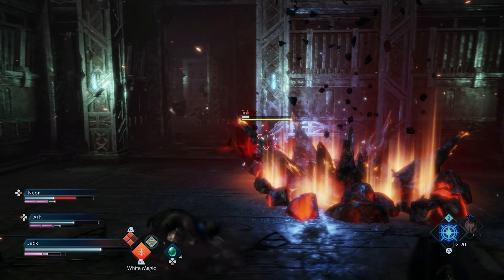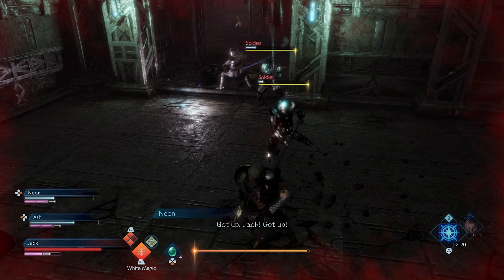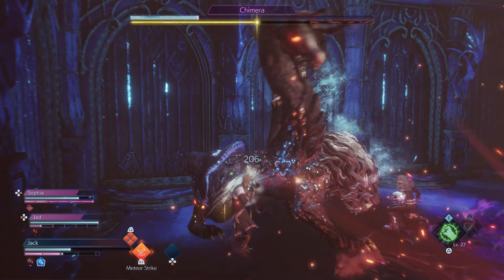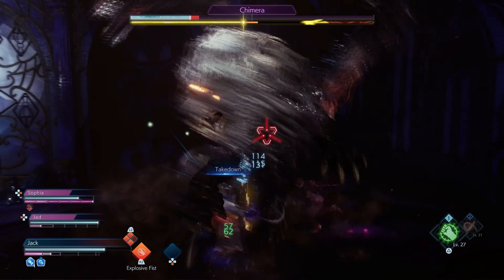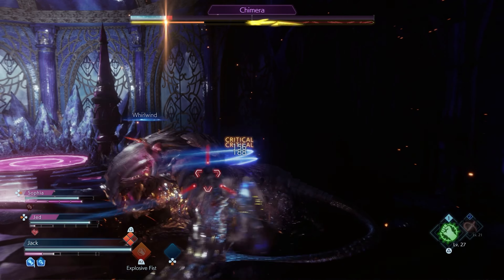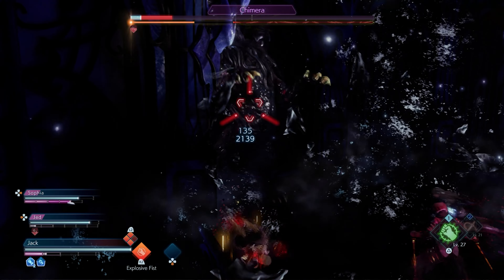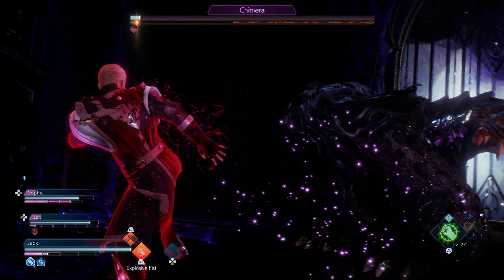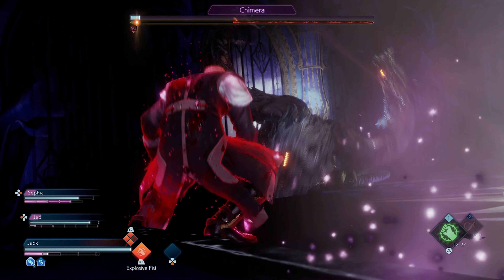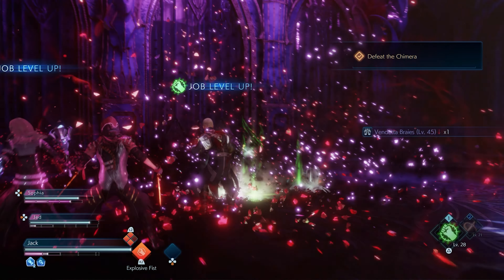The combat in this game doesn't punish you too much for failing, but it will punish you if you don't take the enemy seriously. The combat is fast-paced and the enemy placements and combat situations can make things challenging. The gameplay forces you to be aggressive, since you need to attack to restore MP for abilities or use soul bursts and soul shields to increase your maximum MP. Being passive and trying to keep away from all danger may put you into even more trouble when you come across a tough enemy. So even if you're playing as a magic-focused job, you're still expected to get in close to the action.